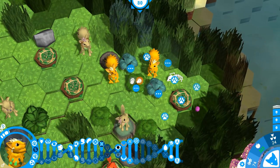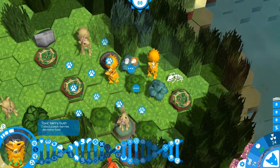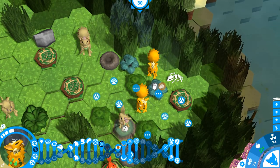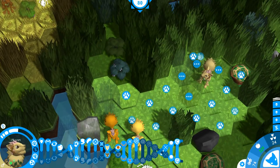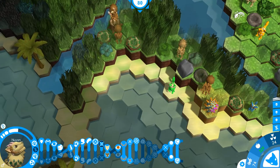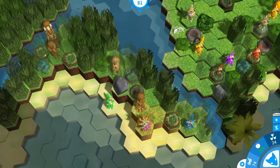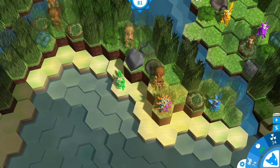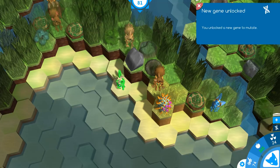He kept taking our food — that was not okay! He's now down and we shouldn't have to worry about him anymore. Let's continue to take down some more of these poison berry bushes. We've got a lot of food so I'm not too worried. Let's start a new day. Oh — we unlocked a new gene!